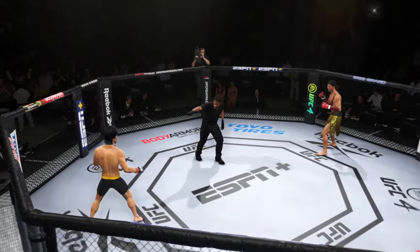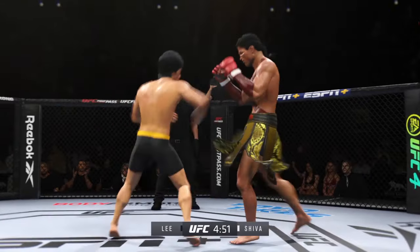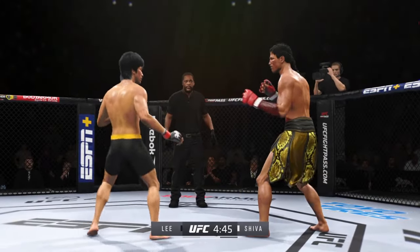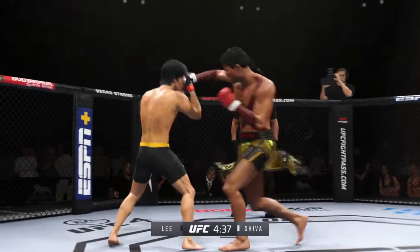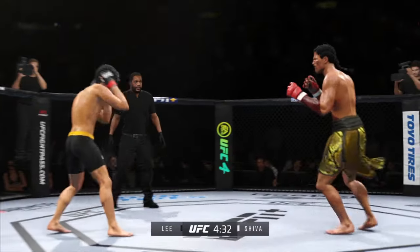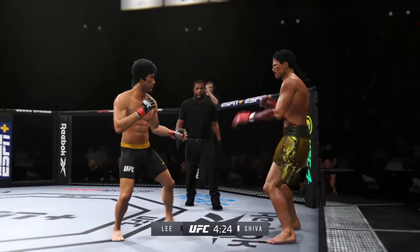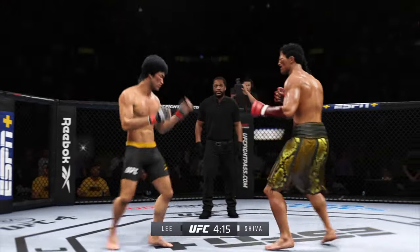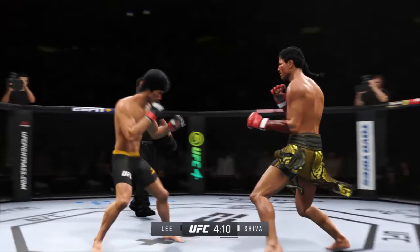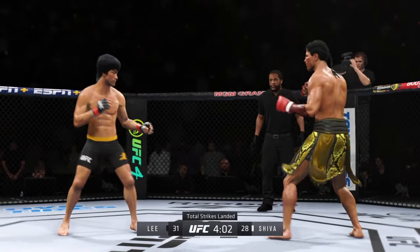Second round now underway. A little bit of a feeling out process now, and that's a part of being in the octagon with someone that's so skilled. You cannot just go after them guns blazing. Both of these young men are trying to find the right moment to attack. He has landed some good shots, but really unable to string anything together in terms of solid combinations. It's because he's not committing to it fully — he throws his jab, may flow the right hand out there, but he's not really sitting down on the right hand.